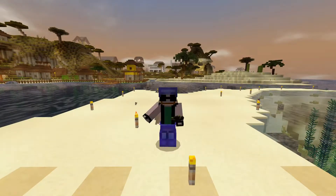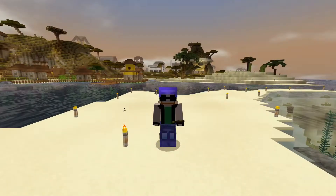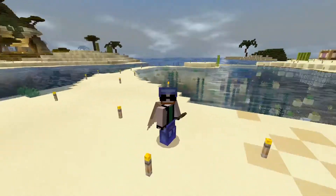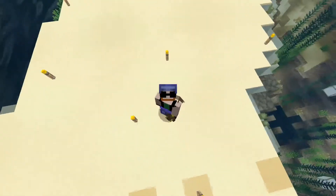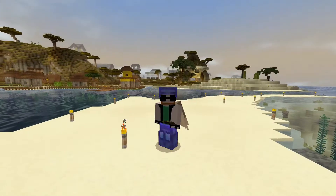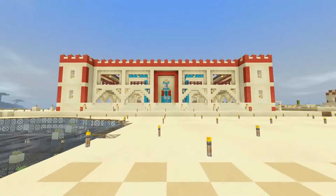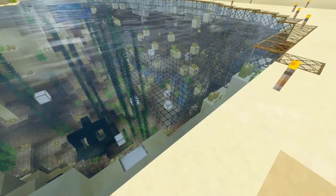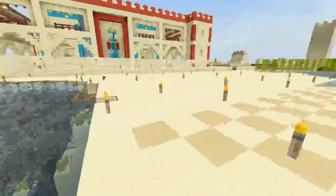Hello everyone and welcome back to another episode of the Adults Play Bedrock server. We are over here outside of spawn. We're doing another base tour and today we're visiting Code Girl's base. She has this nice structure out here and I didn't see this down here - it's part of her base so we're definitely going to be checking that out too.